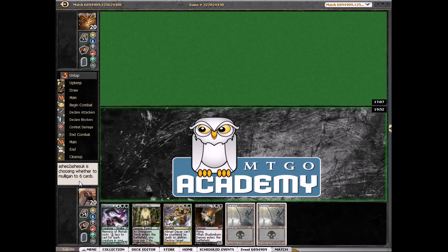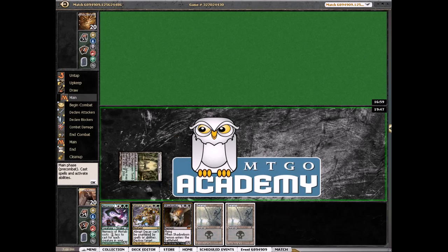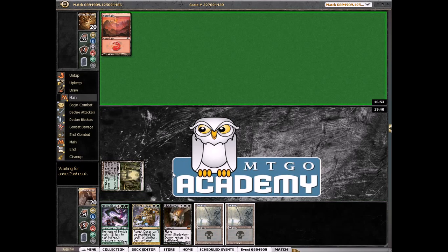Let's mulligan that hand. This hand is pretty bad — I'm not going to lie. But if we draw Grisly Salvage or Commune with the Gods we should be okay. It does have lands and spells. So we'll play Overgrown Tomb, it won't pay life, and we drew one of our two graveyard fillers. Our hand is pretty awkward.